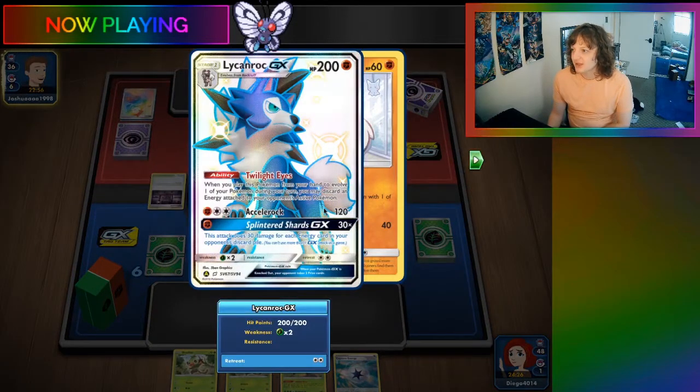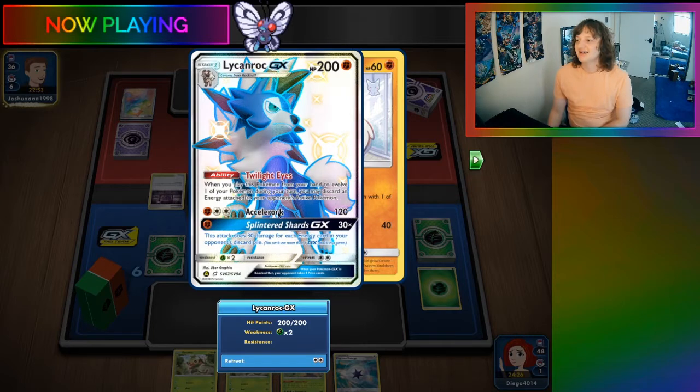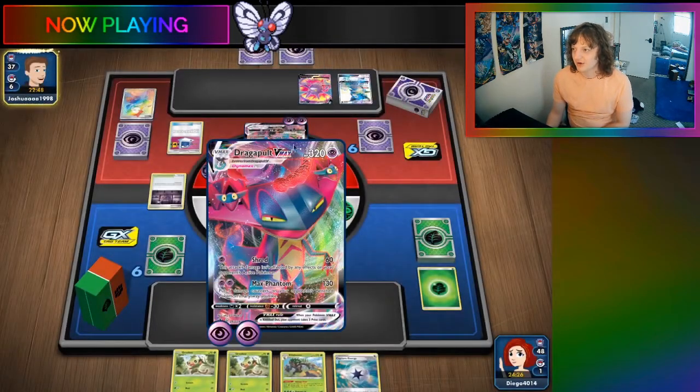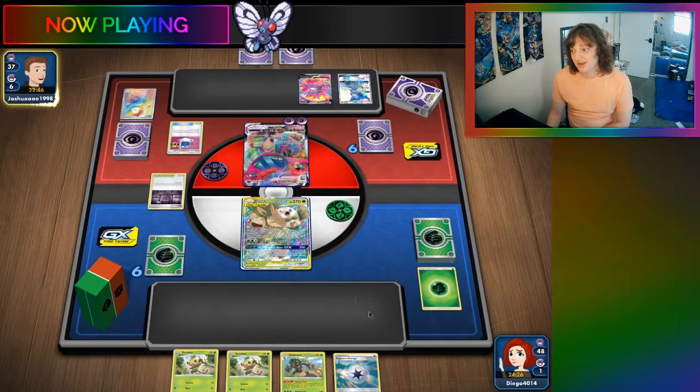Okay, this is it. Twilight Eyes. When you place a Pokémon to your hand to evolve on your Pokémon during your turn, you may discard an energy attack. Very good. This is a very good Eternatus counter, I guess, because it puts them back energy. It puts me back energy.